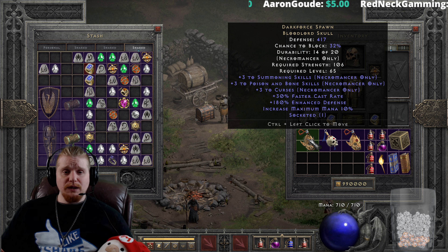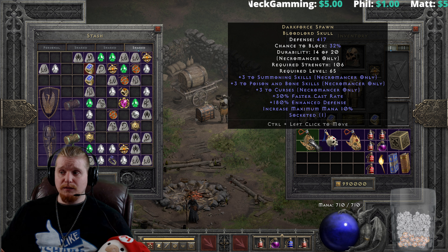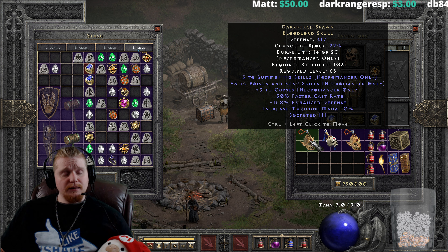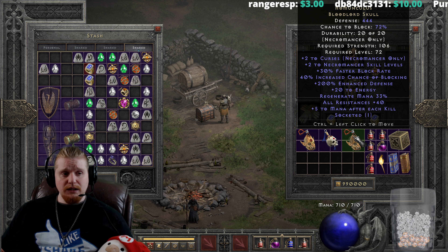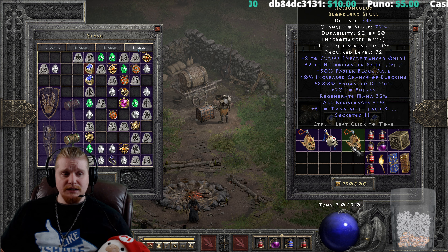It has plus 3 to summoning skills, which varies from plus 1 to plus 3. It has plus 3 to poison and bone, which again varies from plus 1 to plus 3. And plus 3 to curses, which again varies from plus 1 to plus 3. It has 30% faster cast, which is static, and increases maximum mana by 10%, which is really awesome because it gives you a flat bonus to your mana. As you can see, I have 710, and when I put on the shield I go up to 754 — a nice 10% bonus just flat added on. And of course, the more mana you have, the more that it will give you.